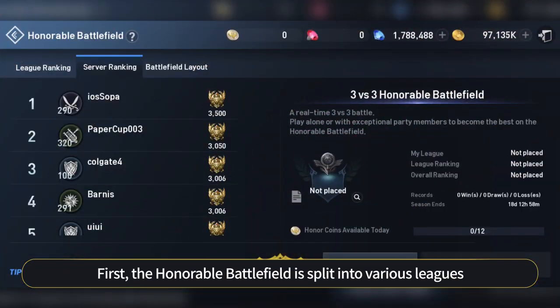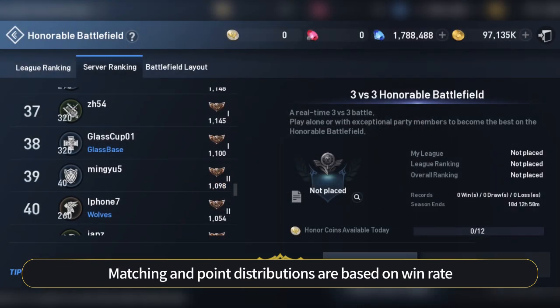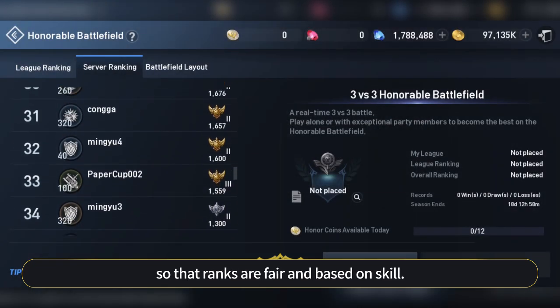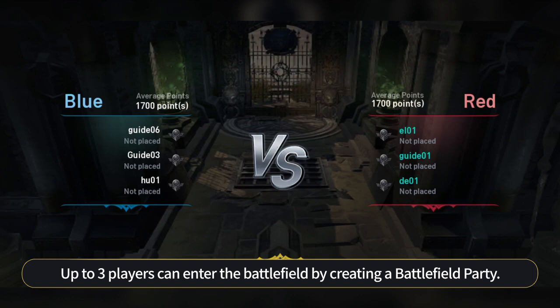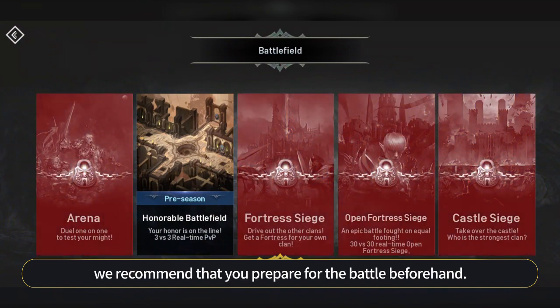First, the Honorable Battlefield is split into various leagues like Bronze, Silver, and Gold. Matching and point distributions are based on win rate, so that ranks are fair and based on skill. Up to 3 players can enter the battlefield by creating a battlefield party. Since no other actions can be taken while matching for an Honorable Battlefield, we recommend that you prepare for the battle beforehand.